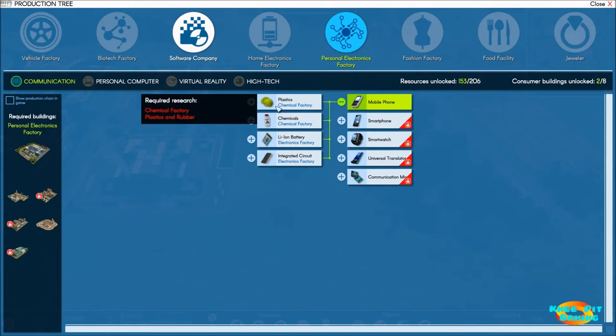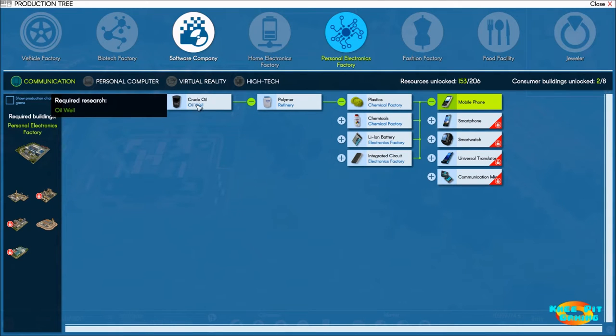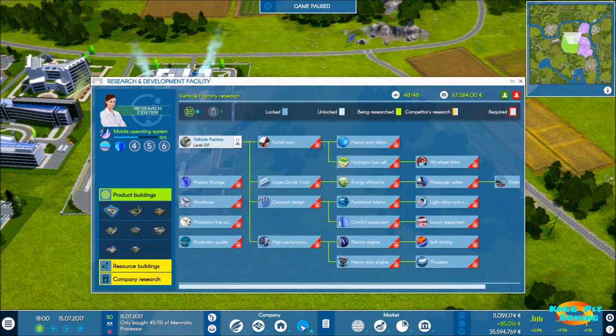That means we need to unlock some buildings: we need to unlock the chemical factory, the electronics factory, and we're going to need a refinery. We've already got the oil well unlocked by default from the beginning of the game, but we're going to need some buildings and some technology research. Let's go ahead and take a look at what we've got.